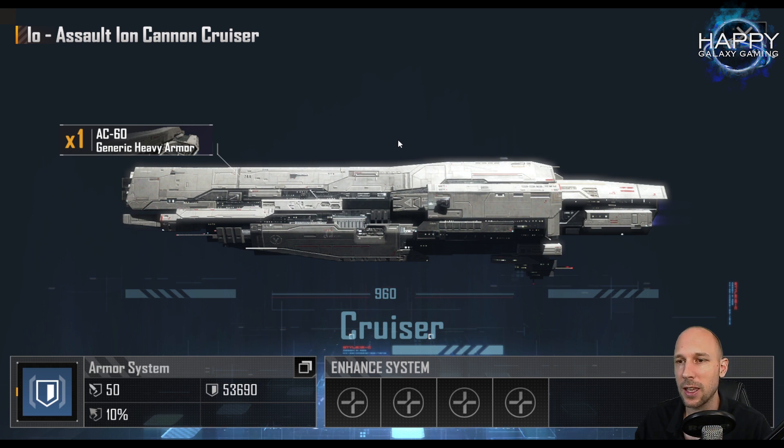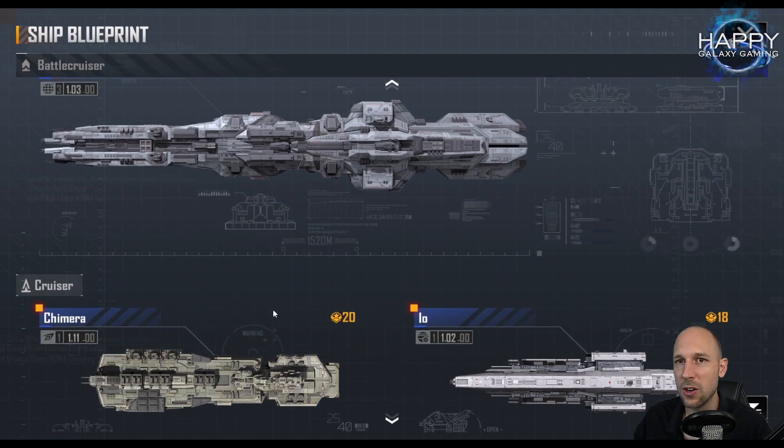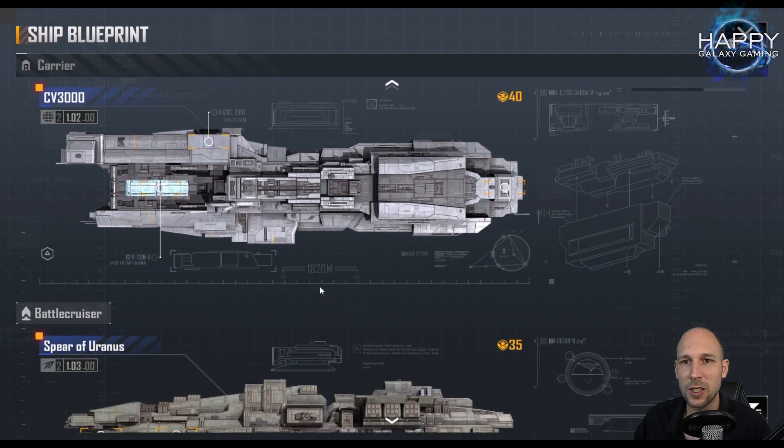I wrote a comment which I will pin in the other video. Xio does have much lower HP, but with all the avoidance and the energy resistance, for pure energy enemies the Xio is in fact the best cruiser to tank. But as soon as we go into fights where we have any of the conventional weapons — kinetic weapons, projectile weapons, missiles, or torpedoes — that changes. Just want to clarify that before we go into the battlecruisers. The battlecruiser section will be very short — there are only two battlecruisers that can be placed in the front row.